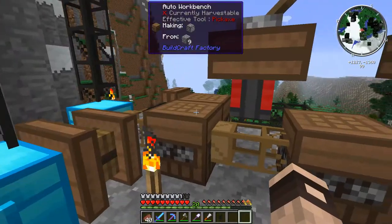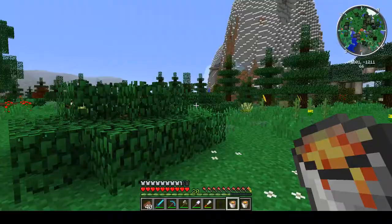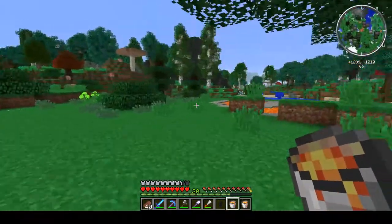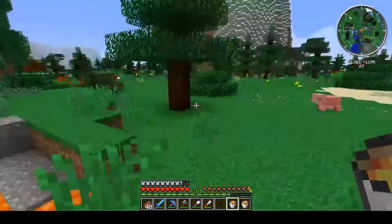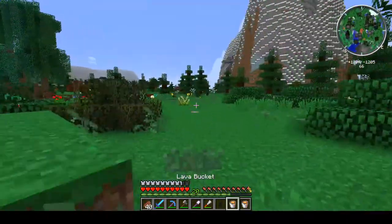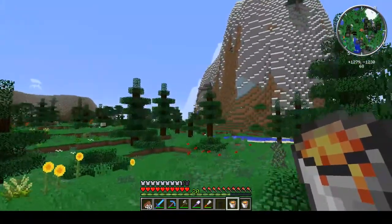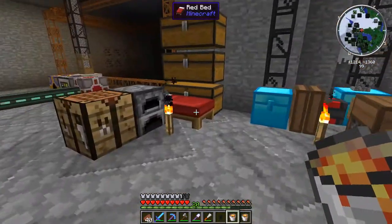Whilst the cobblestone is pumping away I need to go find some lava and get all the materials together. I was heading over to this volcano and I actually found a lava lake right here, so we got the lava. I think all we need now is to head back up to the base and craft these things.